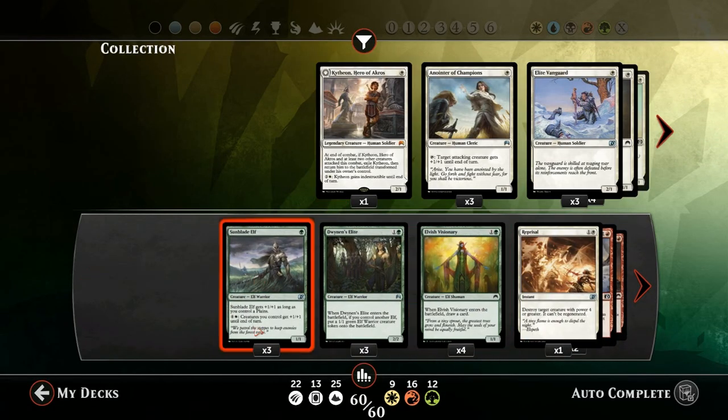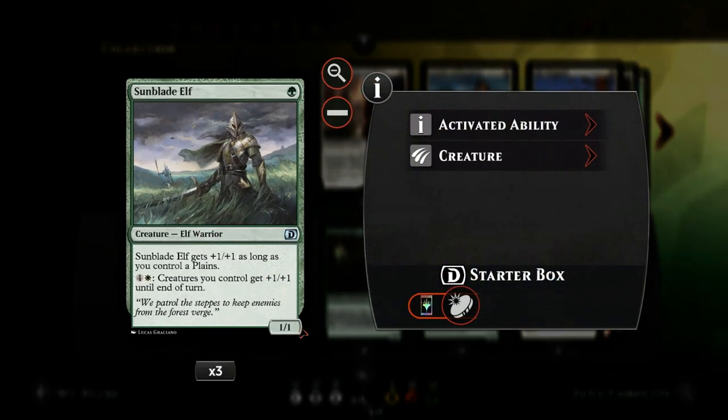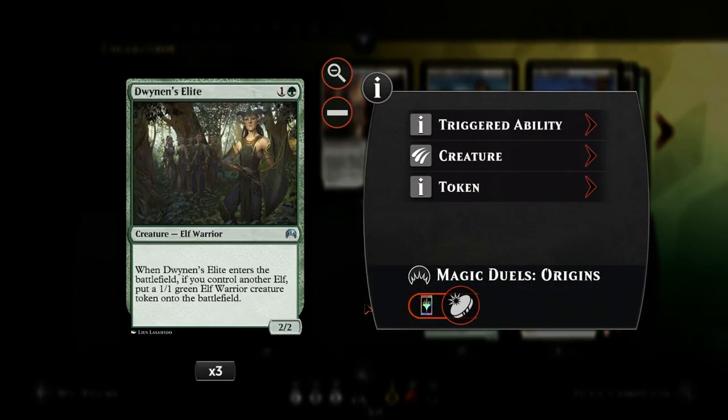Let's take a look at all the tokens we have in the deck. Starting off with a small elf package, we've got three copies of Sunblade Elf — for just one mana we get a 1/1, but usually will become a 2/2 if we control a Plains, and then later in the game for four and a white we can give all our creatures plus one plus one until end of turn. Then we also have Dwinnan's Elite, a two mana 2/2 that makes an elf token if we control another elf, so works very well with turn one Sunblade Elf.